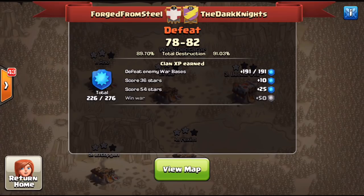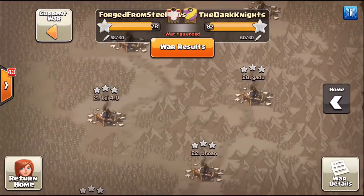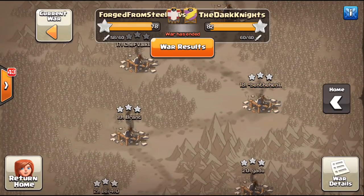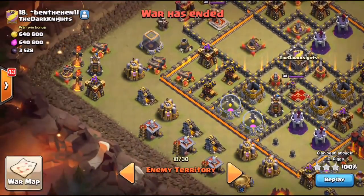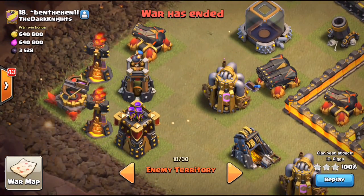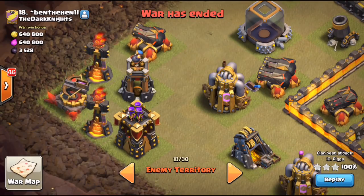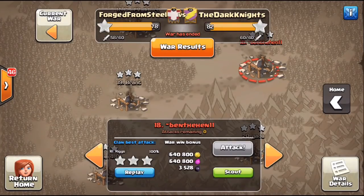I also wanted to give TDK a big shout out, and here's the reason why. Looking at their base number 19, this is a fully maxed Town Hall 10 — fully maxed defenses. Our number 18 on our side is a Town Hall 9. What these guys did — scouting it real quick — this being a random matchup, just to even up the playing field, they put all the extra defenses you get at Town Hall 10 over at the nine o'clock corner, including both Inferno Towers. Big shout out to them — I thought that was really cool, just good sportsmanship, even though we still lost.